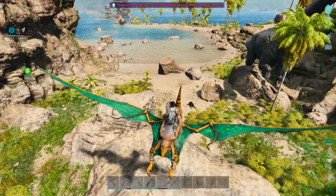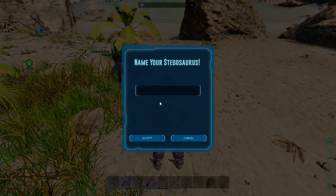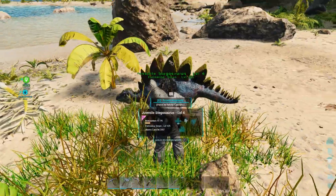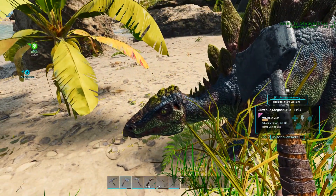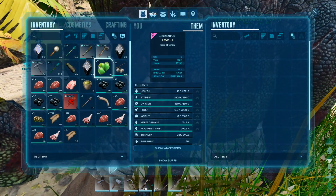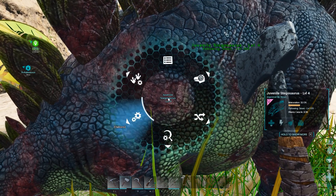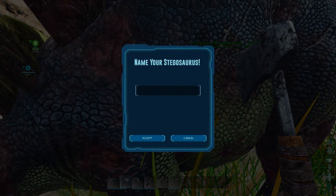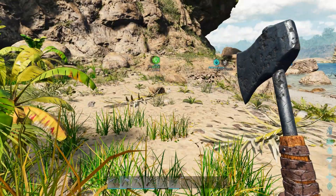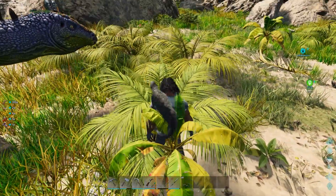I don't know what to name her — it's a girl. A cute little thing. Let's name you — let's name you Blossom. I'm going to have to get more food. Blossom needs something to eat. I think we got our hide situation covered — picked up two stegos on the way. That's plenty.